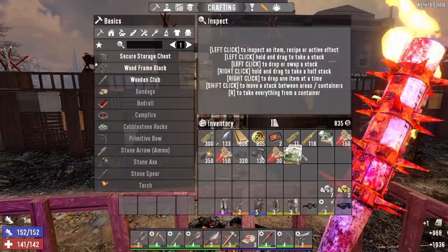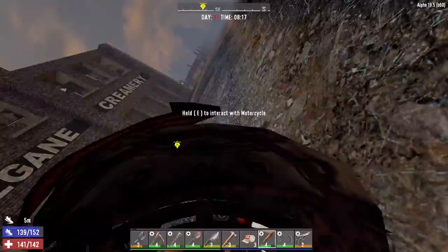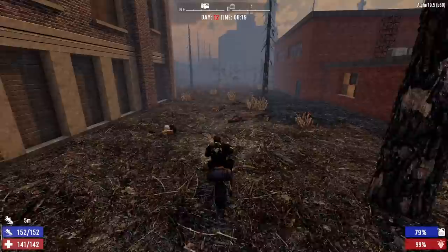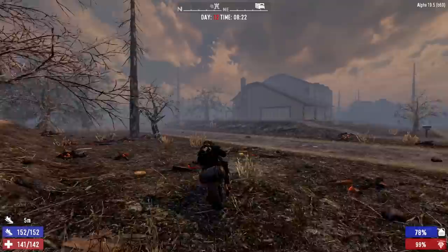We still have a decent amount of things to sell Trader Joel. If he has the Sugar Butt candy in his vending machine, great; if not, no big deal. When we're done with him, we'll see how much money we have left. If we have enough to justify a ride all the way out to Trader Jen's, we'll take that; if not, we can go tomorrow.